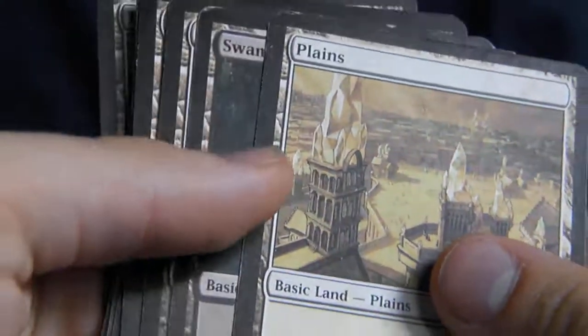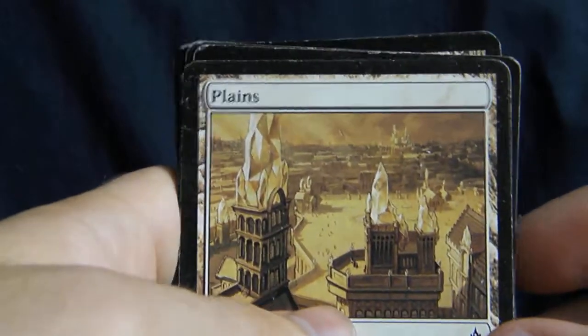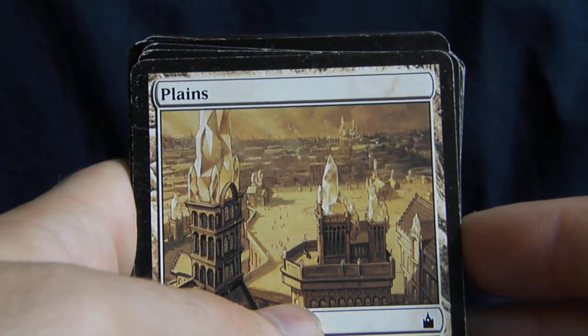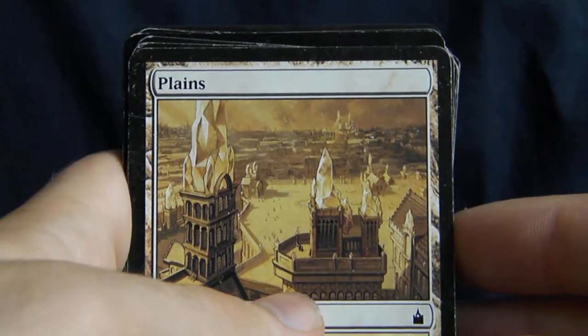Hey, what's up guys? AbleSky here with another episode of Magical Stuff and Things. This time, I have a black-white deck that I just finished editing. And I actually sorted the cards this time, so let's take a look through.